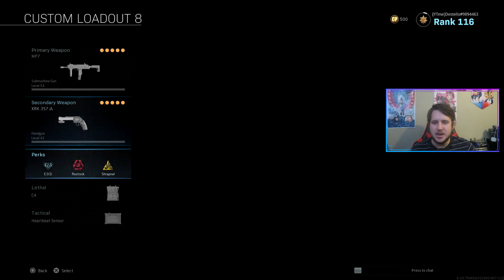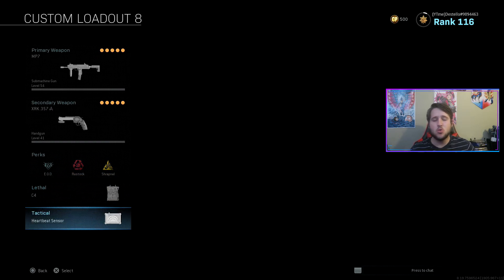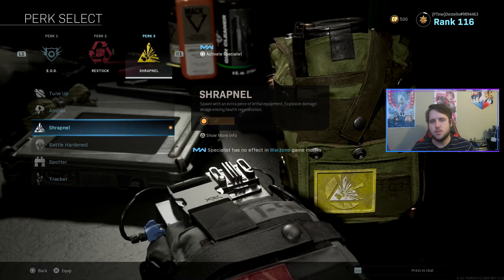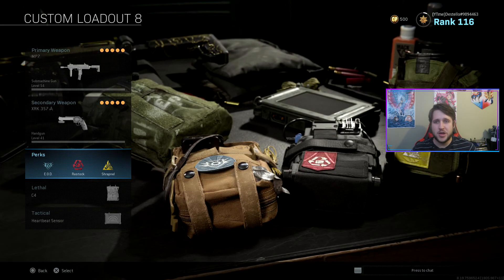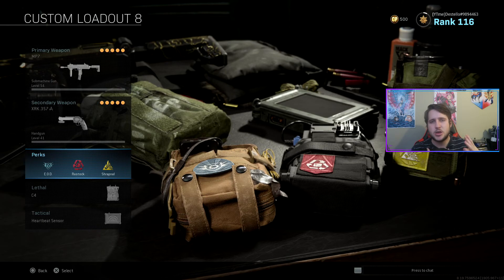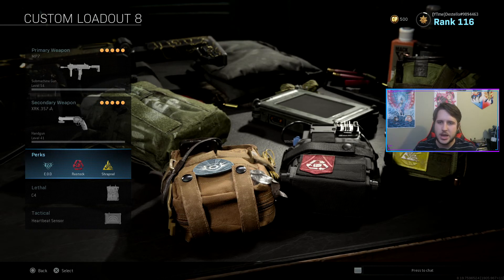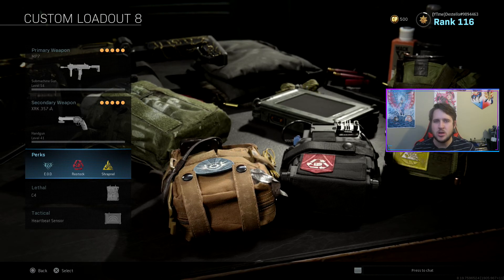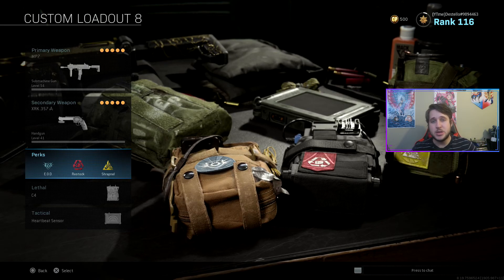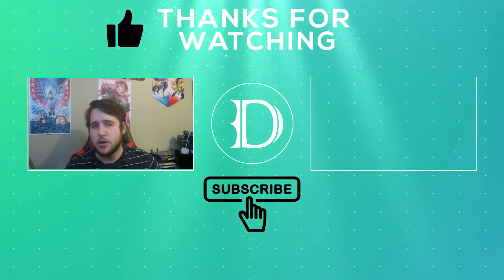My secondaries, perks, lethals, and tacticals don't change at all — those are pretty much set in stone, unless you want to run Amped or you have Overkill. For the secondary, you can even put on the M4, or a secondary Grau, or for one of the other classes throw on an MP5 or MP7. That's what a lot of pros do: run a primary AR and then a secondary SMG. Very good idea, but all down to personal preference.